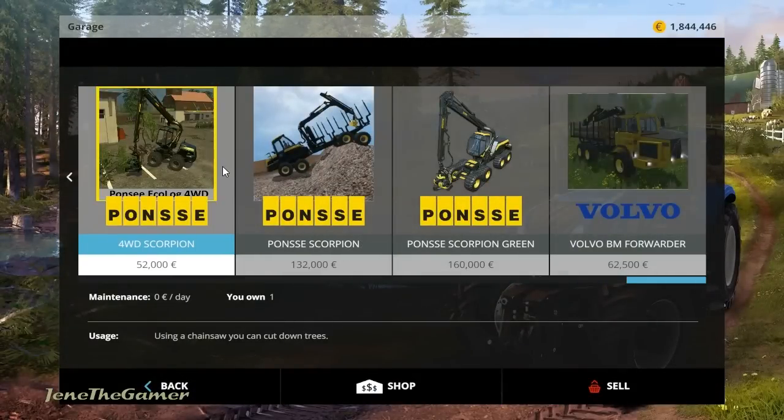One is basically like a mini Ponzi Scorpion King. It's a four-wheel drive, it's $52,000, and $95 a day of maintenance, 462 horsepower, and it'll come in a wide array of colors. I did pick the blue one.